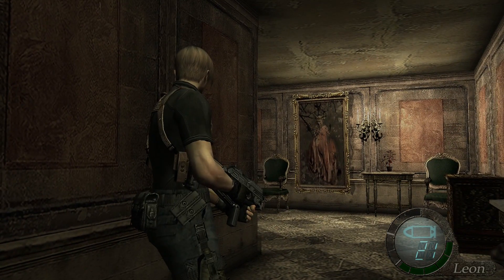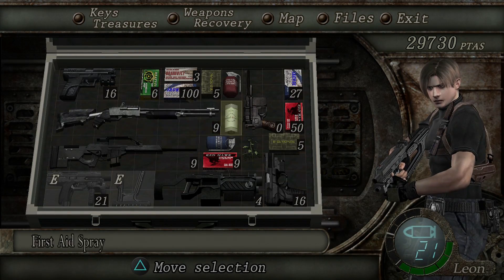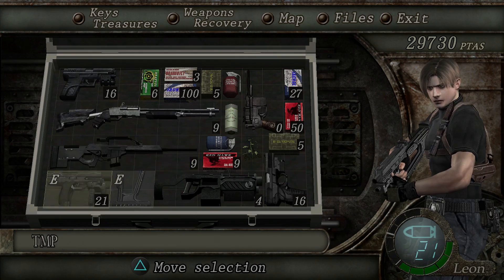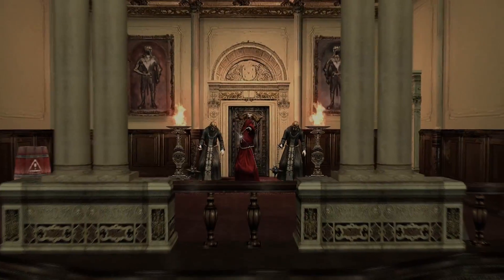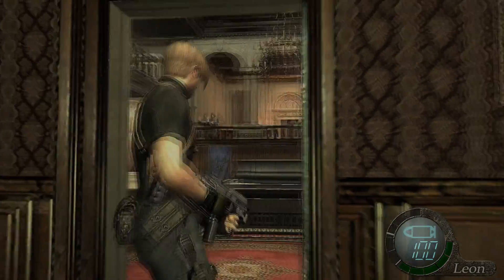Did I tell you the story? The story is about Leon trying to save the president's daughter. Let me check my arsenal — right now I don't know what's gonna happen, so I'm just gonna take out the submachine gun. It kind of sucks that I started the game already; I wish I could have started earlier, but I was already playing so I figured might as well keep going.